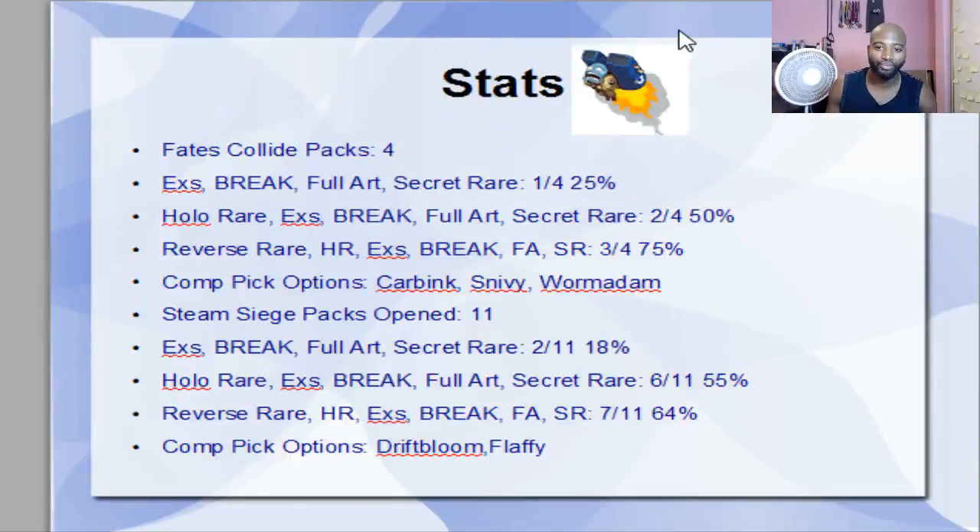Fates Collide, we got four packs. Pretty simple — 25, 50, and 75. You guys know how the breakdown is by now. EX is on up at 25%. If you add holo rares into it, 50%, and if you add the reverse rares, we got 75%. Competitive picks options versus people that don't have too many statistics on it. I like the carving, and I like the work of them as the comp pick. But Snivy is interesting, because Snivy showed up in three out of his four packs.